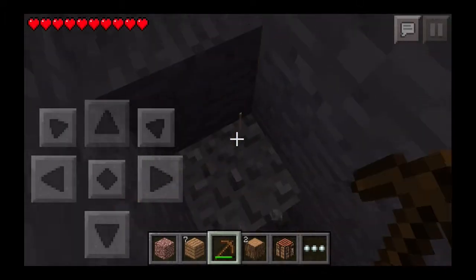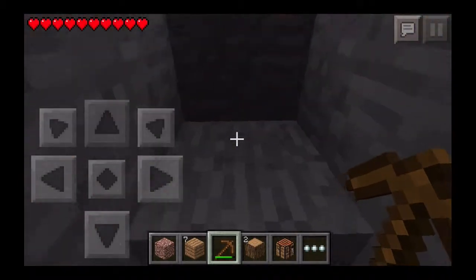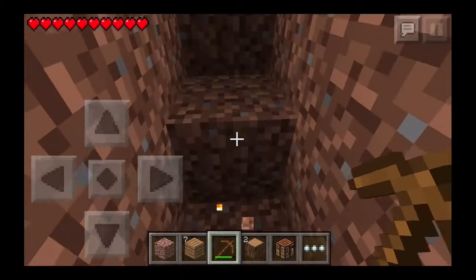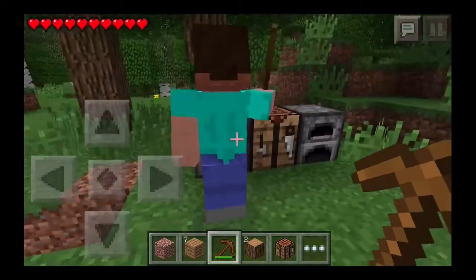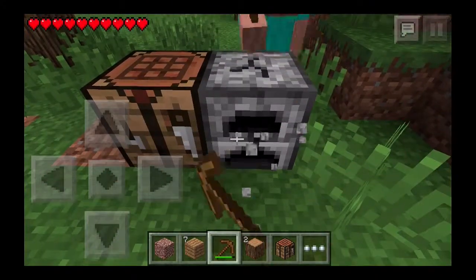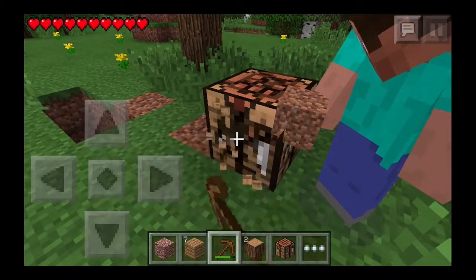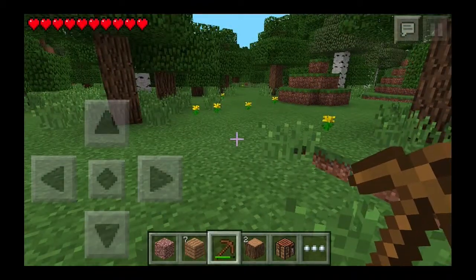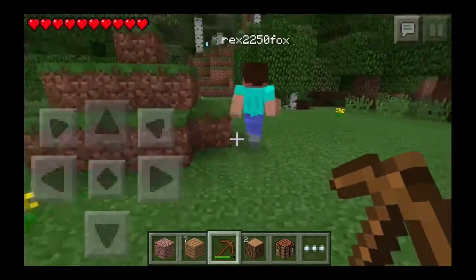As y'all can probably notice as soon as he comes up here, there's grass and there'll be new flowers — pretty much all the stuff that's in Minecraft PC 1.7.2 and below. Except for redstone, which is supposed to be coming in the next update. There aren't pistons or redstone currents or any of that stuff yet. There is a lot more grass — I didn't notice that until you pointed it out. Yeah, it makes it look really nice — it adds some good texture to the world.